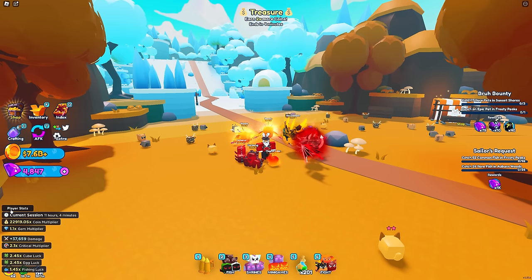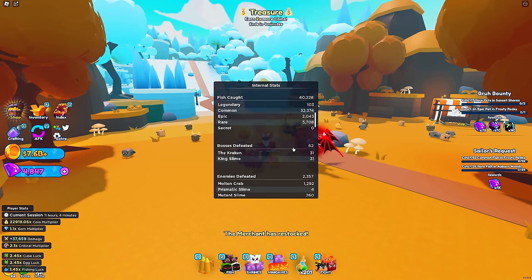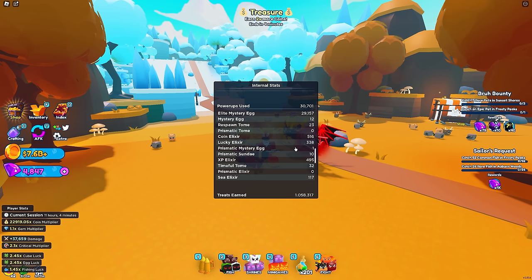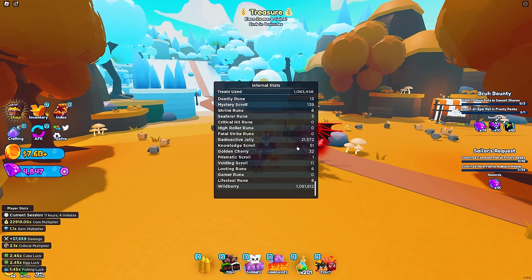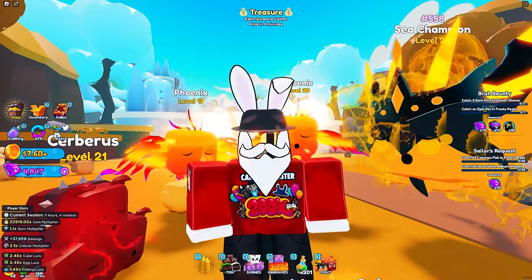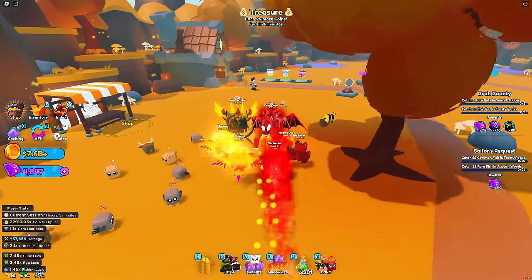That menu gives you an overview of your current session time, all of your multipliers, and the damage output you're doing. At the very top it says 'Player Stats' — click on it and it gives you an even more in-depth look at everything about your account: power-ups earned, every single one in detail, power-ups used, treats earned, and how many you've used. It's super in-depth, and I know a lot of you have been asking for it.